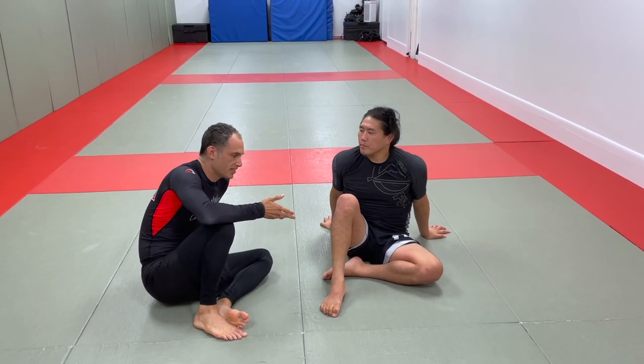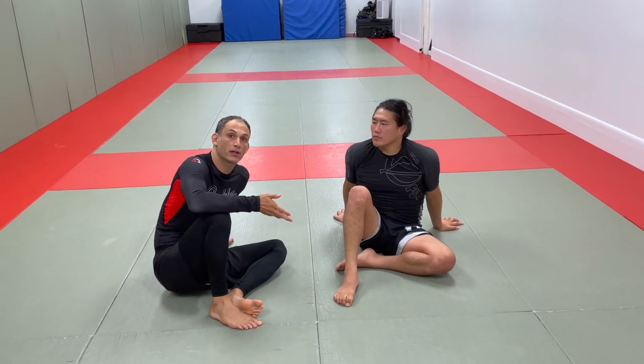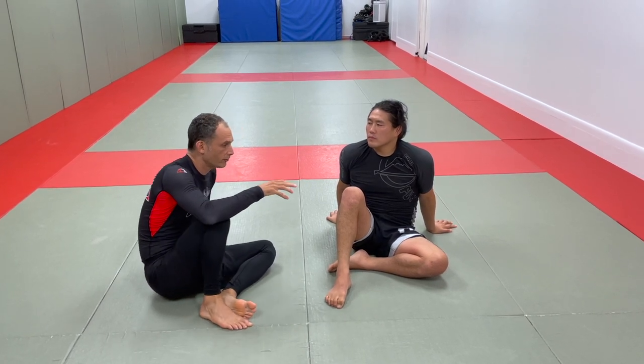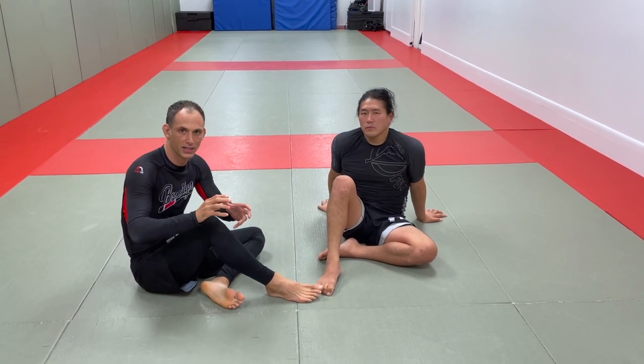Today we're going to look at a scramble position — a cross-body ride. And the reason that it's a scramble is because whenever we're in it, there's no real sense of dominant position until you can get your partner into a very specific place.